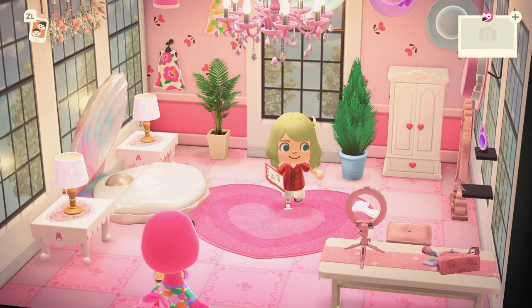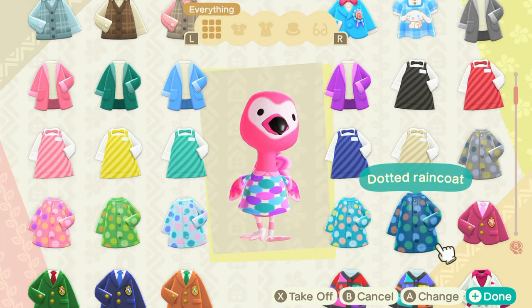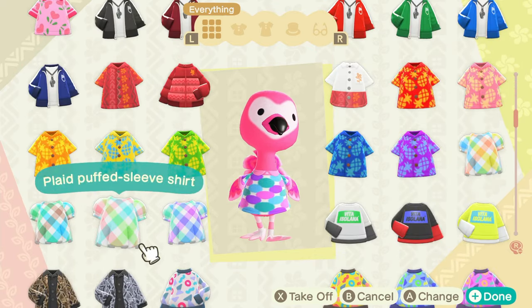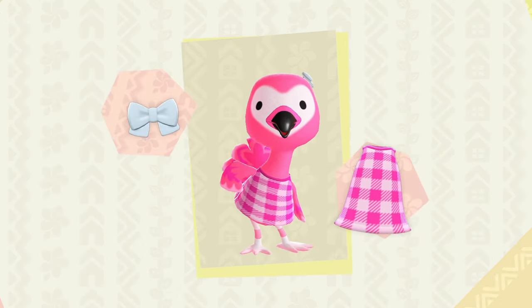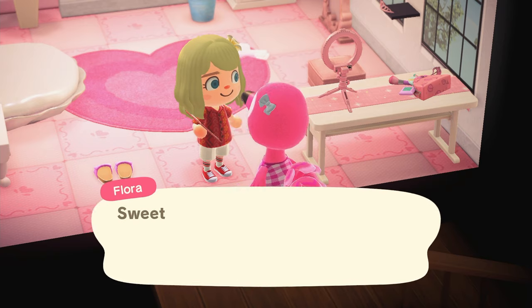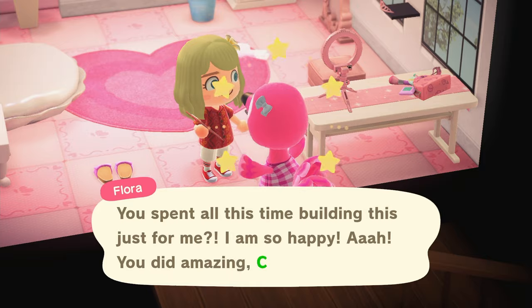I think they're flooring it. She looks better. Now let's Barbie-ify Flora. Her dress she's already wearing is cute, but I do really like that pink checkered one. What a cutie. Alright, I think we're all done — let's talk to Flora and check out our entire Barbie Dreamhouse build.